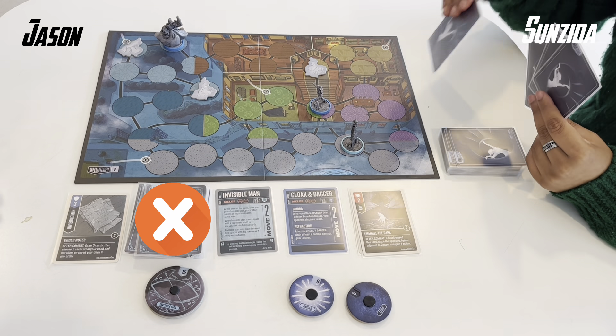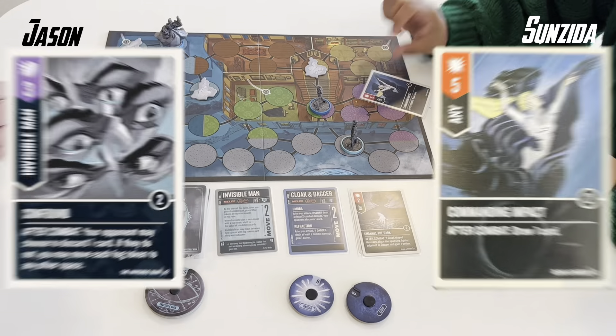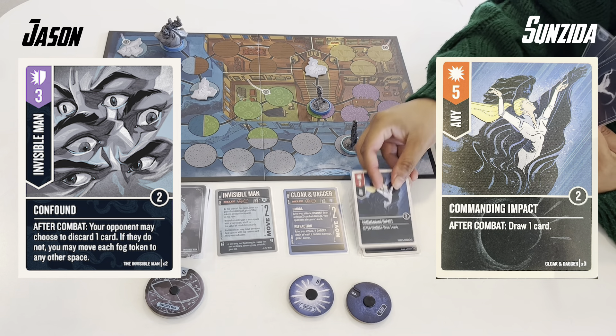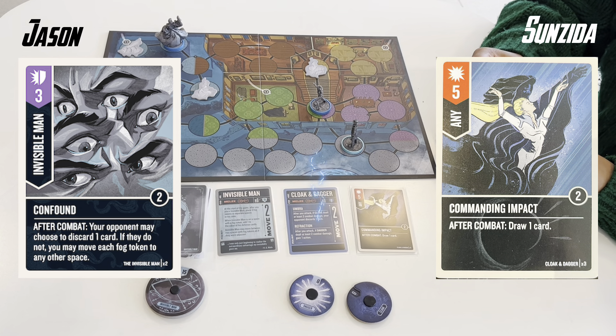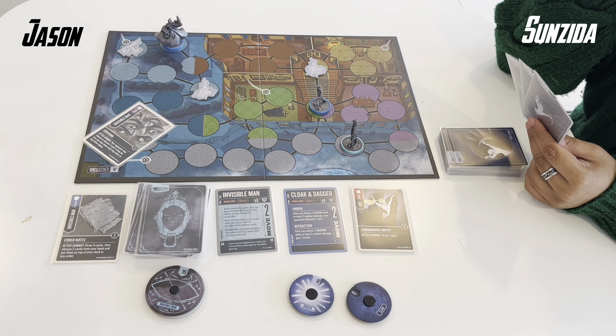It's worth noting that I look at the top three cards of my deck — two of them are attack cards and one is a scheme, so I don't have much defense coming up in the next couple of turns. Here is a Commanding Impact into a Confound — that is two damage through, which triggers Dagger's ability of an extra action. Suncita is allowed to discard a card if she wants, though she's running out of them soon.